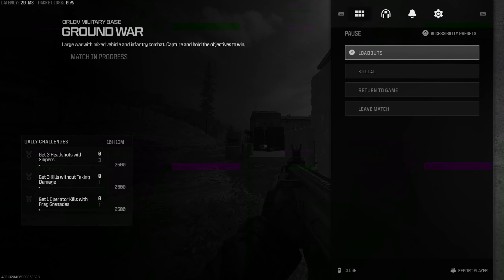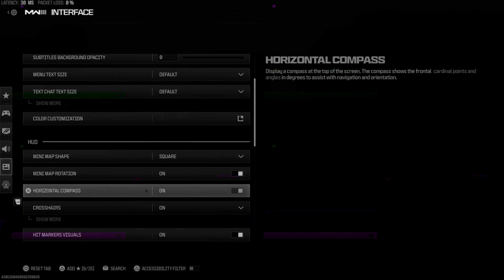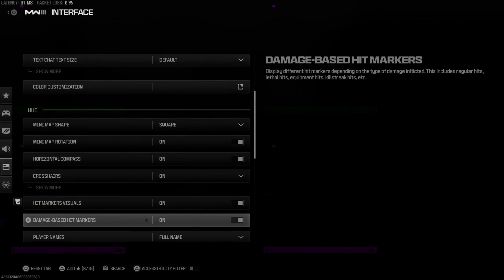To turn this on, press Options, then go on over to Settings right here and go to Interface. Then scroll on down under HUD and go to Crosshairs.